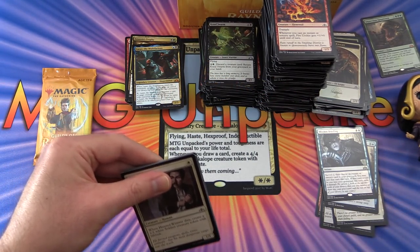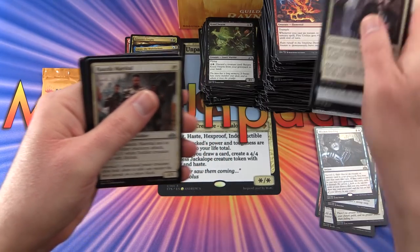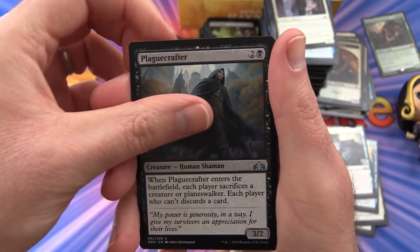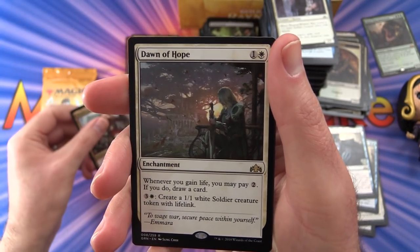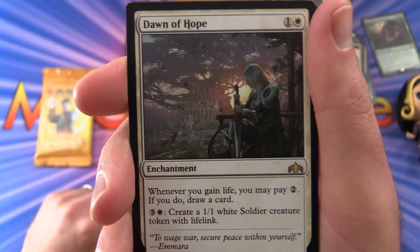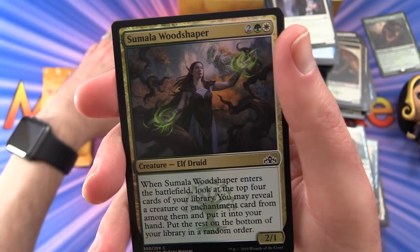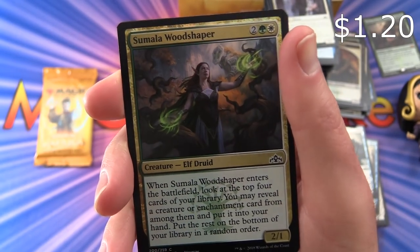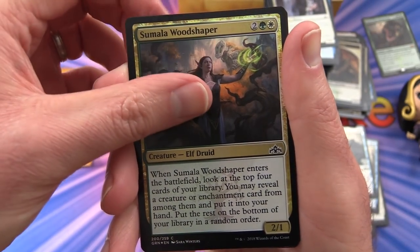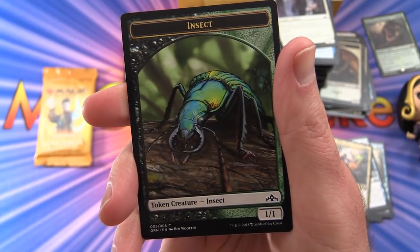Second to last pack — one more mythic would be a great finish. We get a Burglar Rat again! We have Hasda Marshal, Plague Crafter, Swathcutter Giant. Rare is Dawn of Hope — enchantment for 2. Whenever you gain life, you may pay 2 to draw a card; for 3 and a Plains, create a 1/1 white Soldier token with lifelink. And a foil Samaela Woodshaper — creature Elf Druid, 2/1 for 4 mana. When it enters the battlefield, look at the top 4 cards; you may reveal a creature or enchantment and put it into your hand. A Boros Guildgate and an Insect token.